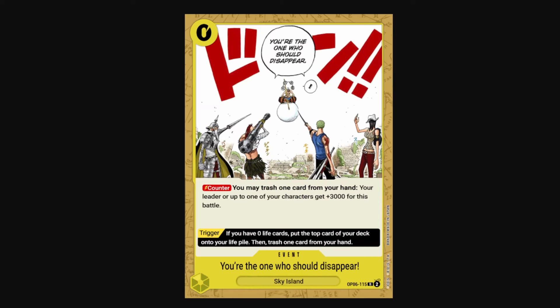Moving on to the yellow events, we have You're the One Who Should Disappear — a 0-Don 3k counter. You have to trash a card in your hand to get access to that 3k, but this turns a lot of the dead cards in your hand into a counter. And then on trigger, if you have 0 life cards, you can put the top card of your deck onto your life pile — but you have to trash a card from your hand afterwards. So it kind of gives you Anil's leader ability. Really strong defensive card overall.